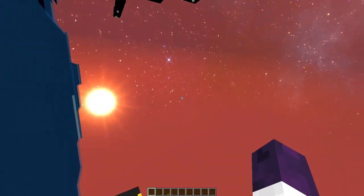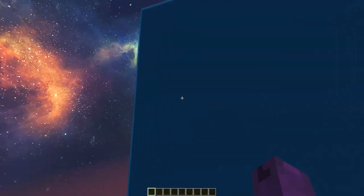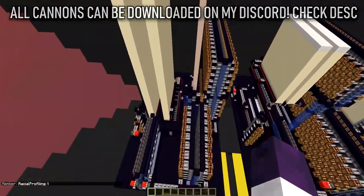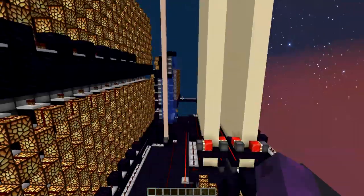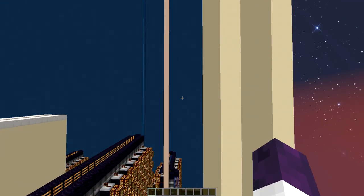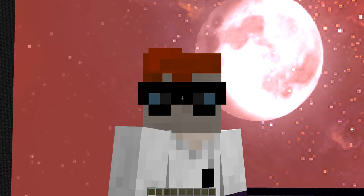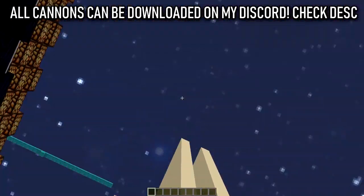I want to give a huge thanks to Legends_of_Food who made all of these cannons, so I am able to release them. Huge credit to that guy for building all of these cannons solo. Without further ado, let's go ahead and try this one out — the two-second pseudo nuke. One thing you should remember is that unless there is a west-and-east patch on your server, you cannot shoot west to east, so make sure you have that. If you don't, it can only shoot the other two sides — north and south.